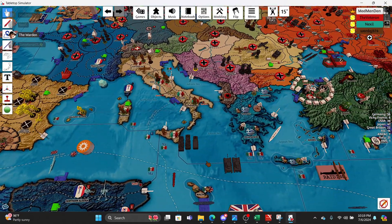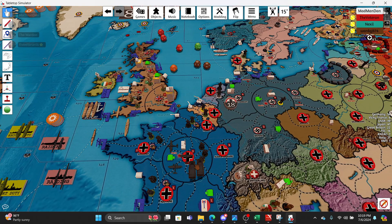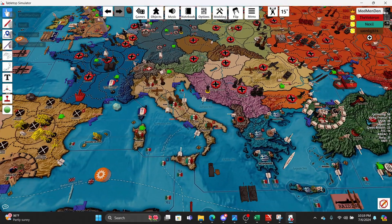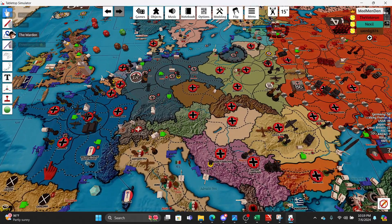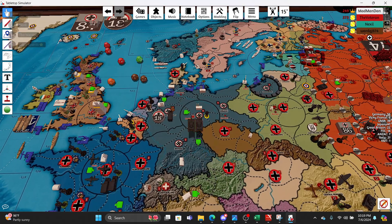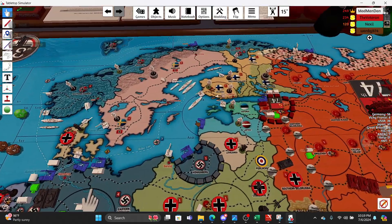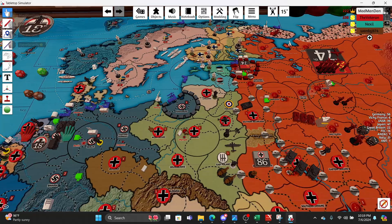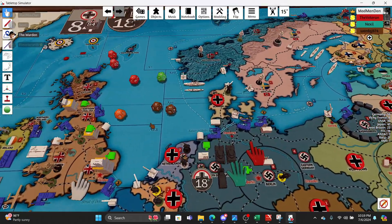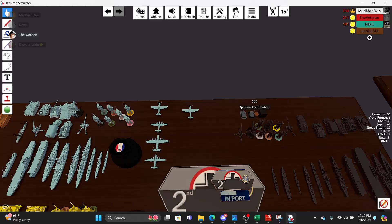Finally, two motorized upgrades go into the final two units in Paris. We're building a motorized and two armor, both going into West Germany. For our free item, we'll grab a fortification for West Germany.